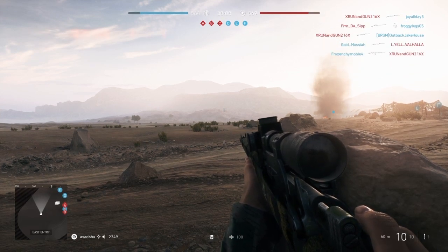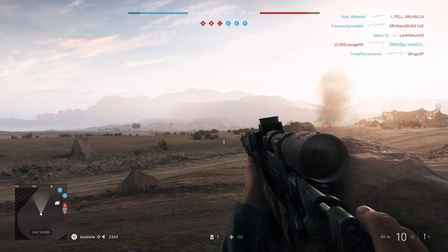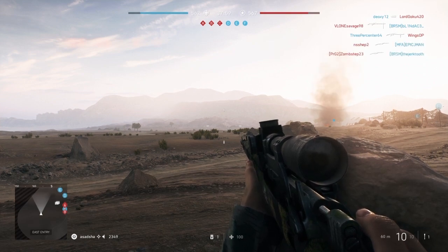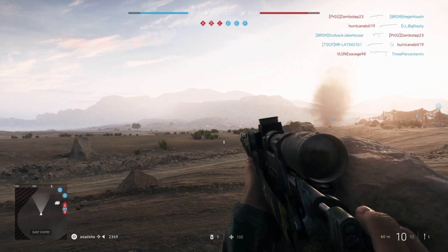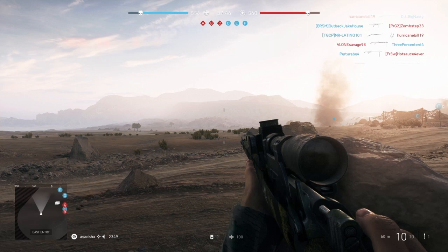If you love sniping long range, this is very helpful because it helps you lead the bullet not as much. If you're aiming for somebody really, really far away, you're going to have to aim really high. But if you change your zeroing, basically your bullet travels further before it falls off, so that way you don't have to aim as high as you would have to.